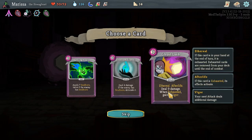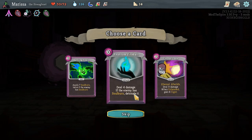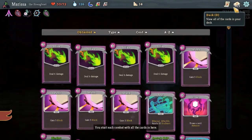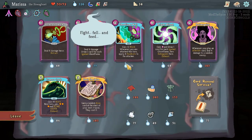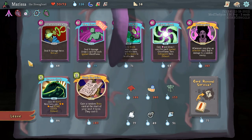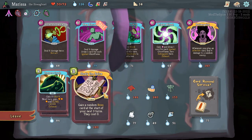If the enemy has soul burn — detonate it. Deal nine damage. When exhausted, gain six vigor. I don't know which cards are weighing my deck down. Ghost flame wall — that's pretty good. I need a power. I can't afford any of these powers. Gain a random boss card at the start of the next three turns. Soul burn — they cost zero.